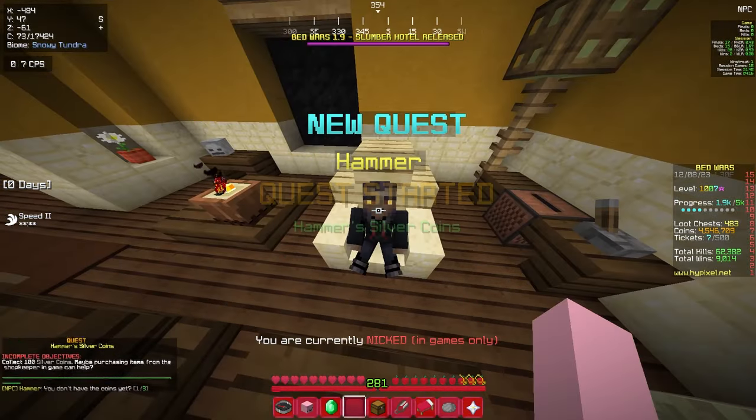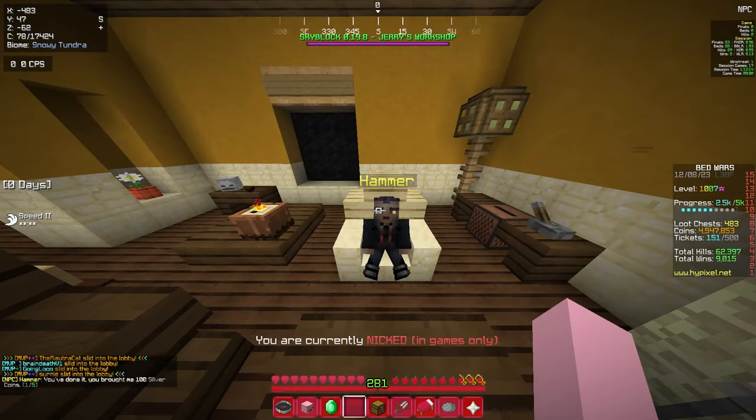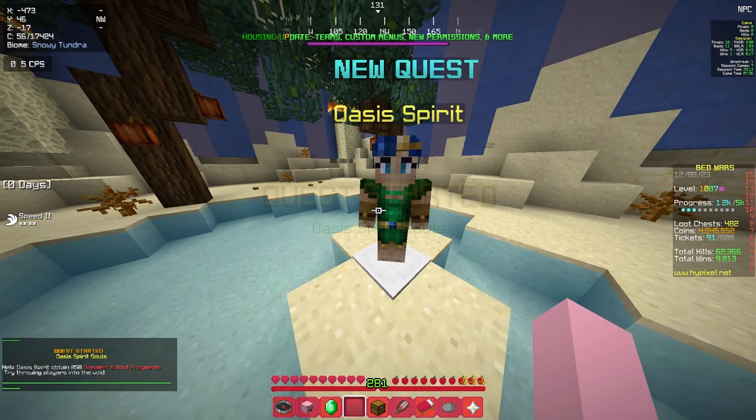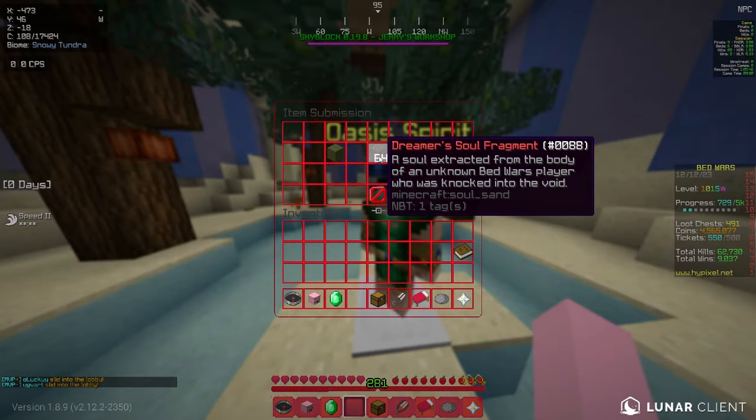Then you can move on to the second door. You'll meet Hammer. He'll ask you for 100 silver coins, which you get by purchasing things in-game. When you complete this, he'll give you a Hammer Mold. Now you can move on to room 3. The Oasis Spirit will ask you for 250 void kills. If you have trouble with this, I made a video teaching you how to do this easily. When you complete this quest, you'll receive an Oasis Water.